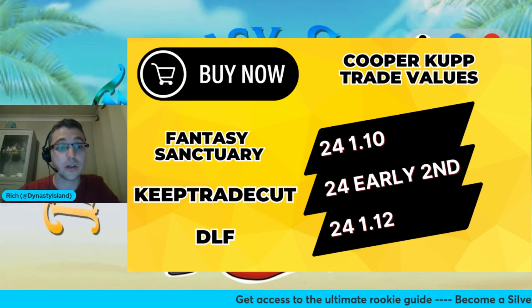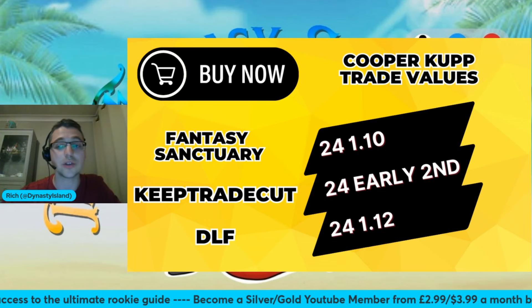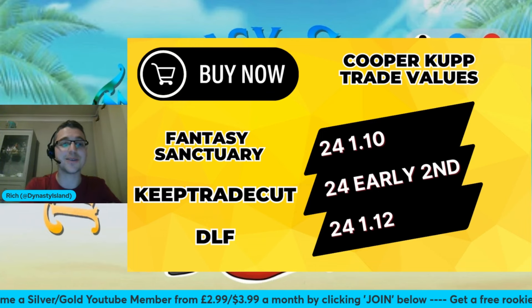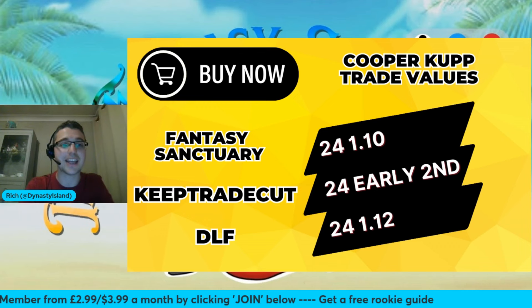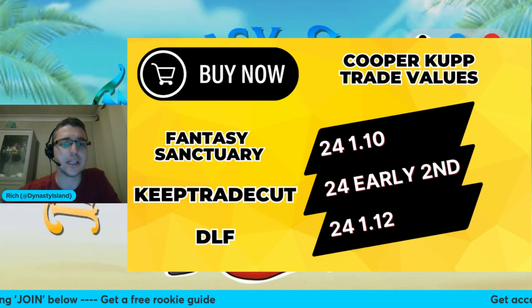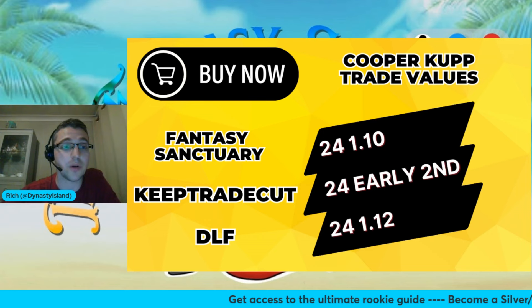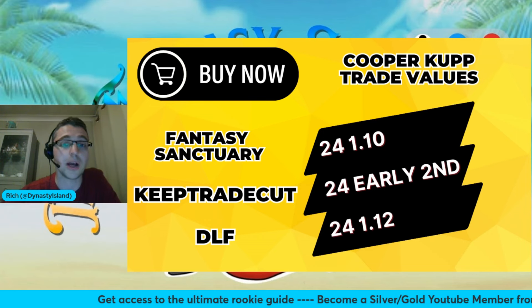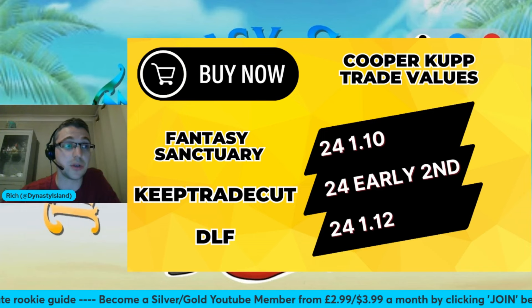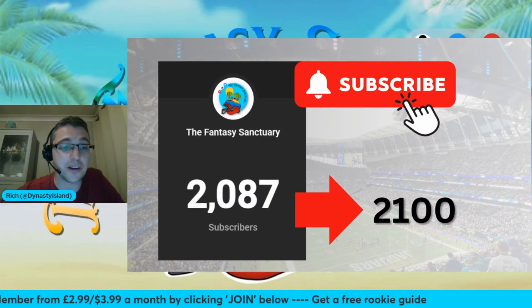Maybe you can pivot off some younger players — maybe send a Keon Coleman or someone younger and unproven. As everybody in dynasty is looking to get younger, go and buy those young ascending assets and sell off the aging veterans. If you're a contender, now's the time to sweep in, because I think Cooper Kupp's value — one year as a top-12 wide receiver — would easily pay off that price. He's the kind of guy that can give you WR1, if not WR2 production for a fraction of the cost. As a contender, go and ask that question around Cooper Kupp.